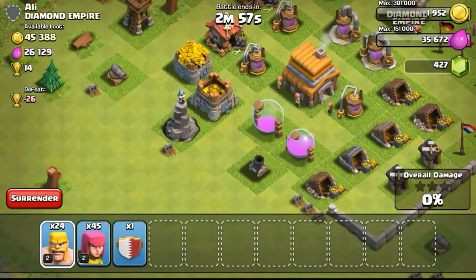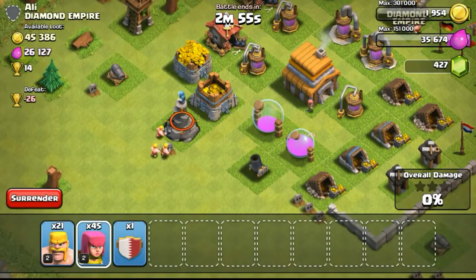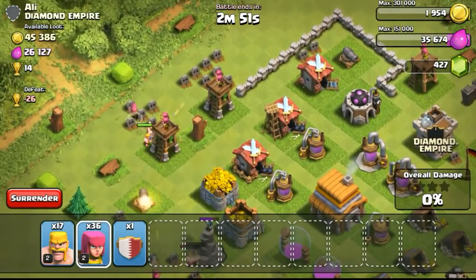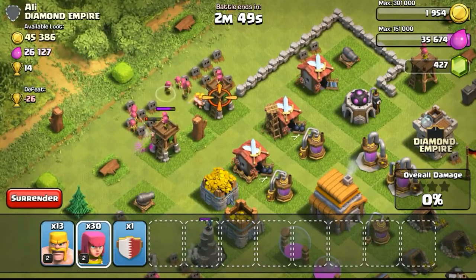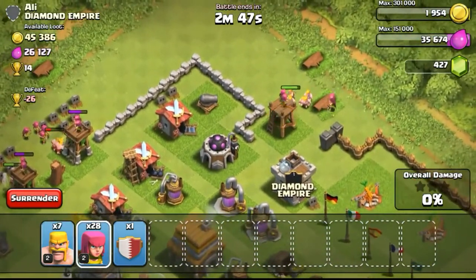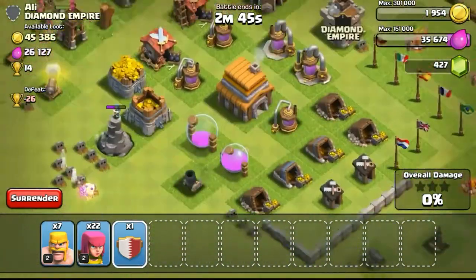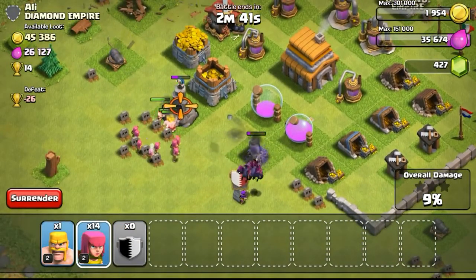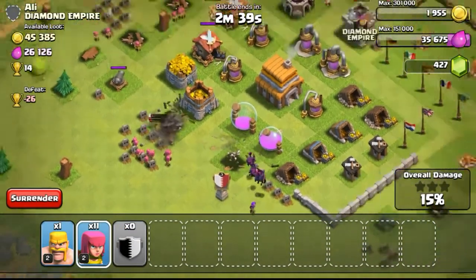Going ahead with one attack — this was kind of low in loot, but I decided to go for it because I was too busy in the morning and didn't want to put more time into Clash. I just did a quick raid and then went for breakfast. The first attack had 46,000 gold, which wasn't too much.